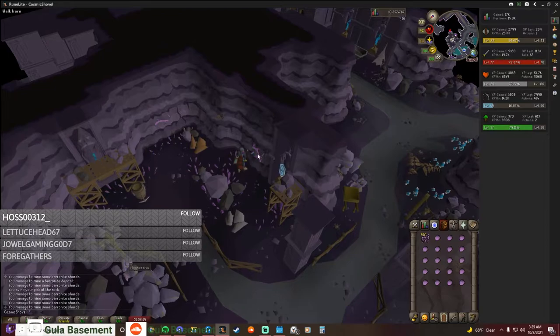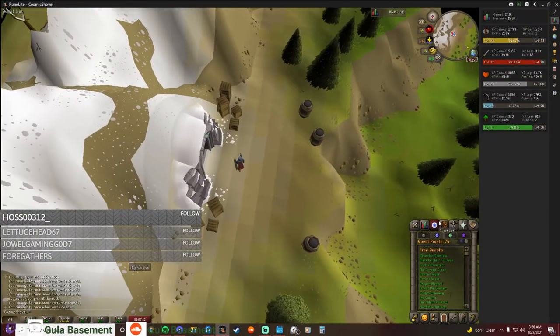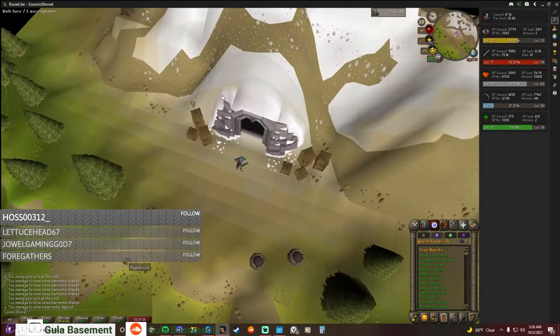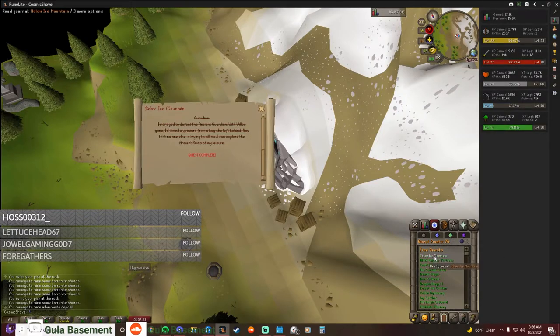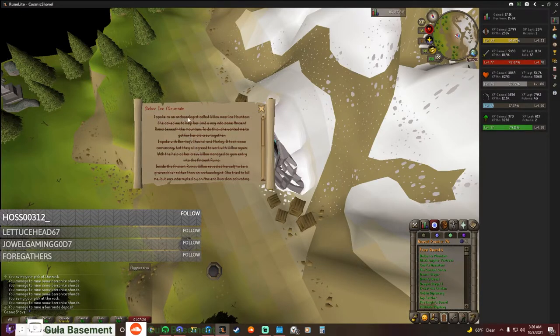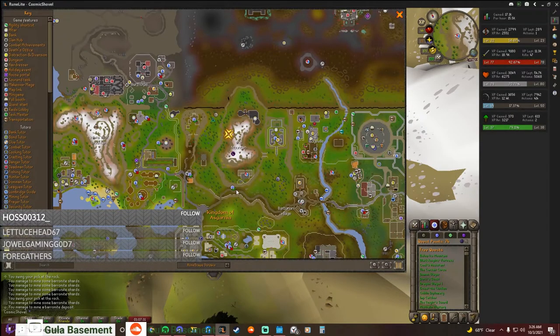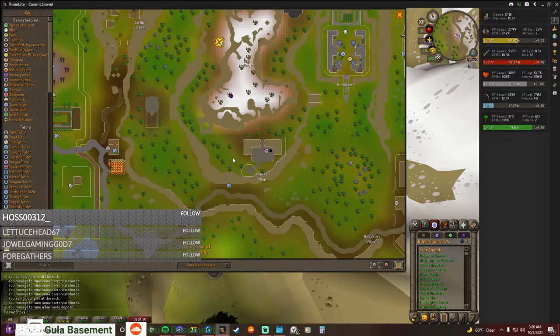I also want to talk about some of the things you can do down here. I already did the quest and have the mace, so I don't have footage of doing that, but it's pretty straightforward. See this quest here, Below Ice Mountain? Do this quest. Who do you talk to first? Willow, near Ice Mountain. See here on the map, below the Dwarven Mine, by Ice Mountain, right here. Willow will be standing right here.